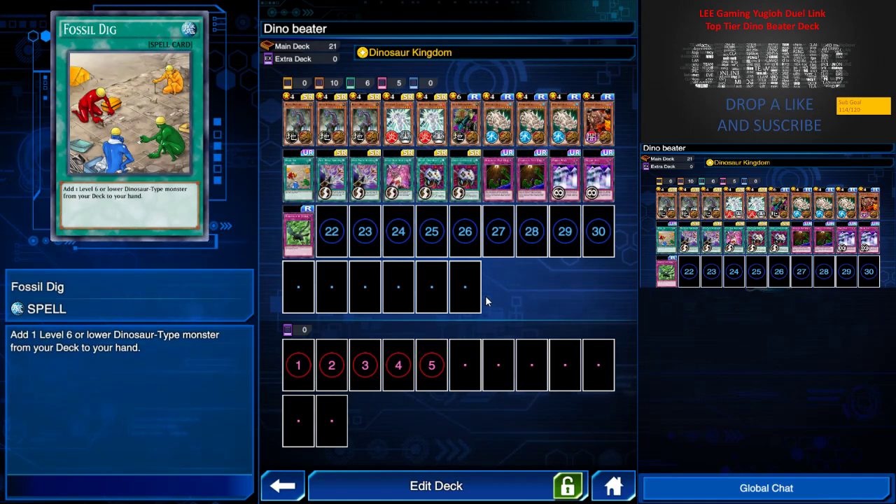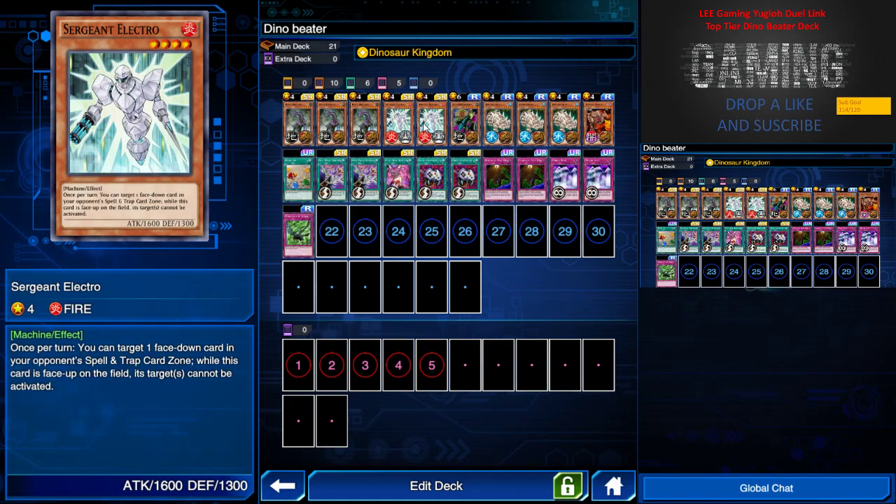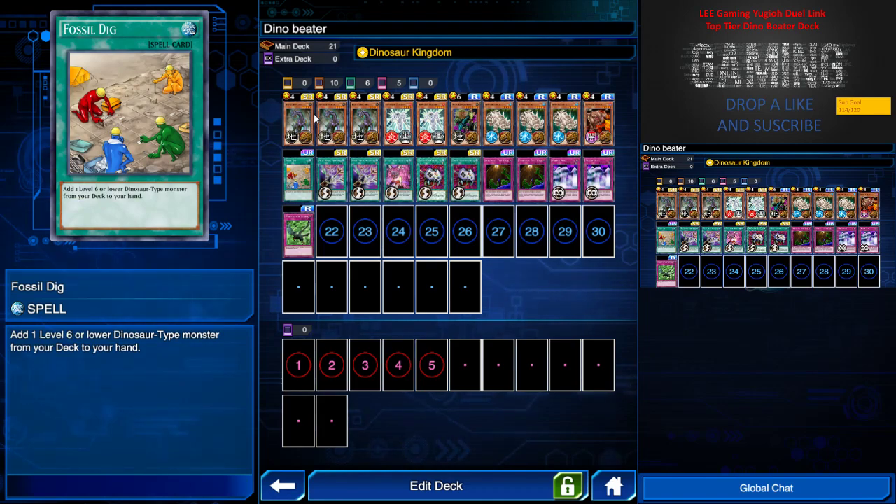I have 1 Fossil Dig — it's a UR card and it allows me to add one level 6 or lower dinosaur-type monster from my deck to my hand. Usually I will only use this when it's a critical moment and I need to make a decision to search either Dark Diceratops, Sergeant Electro, or another monster. I wouldn't use it commonly if I already have a lot of dinos in hand, but at a critical moment when you just need some monster on the field, this is the card to look for.